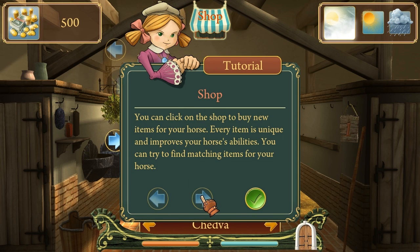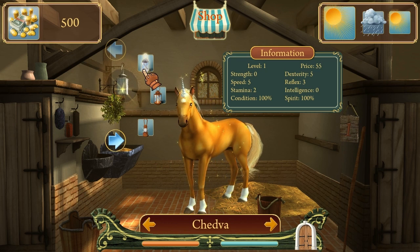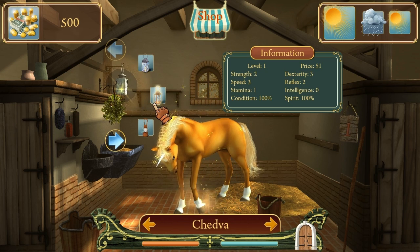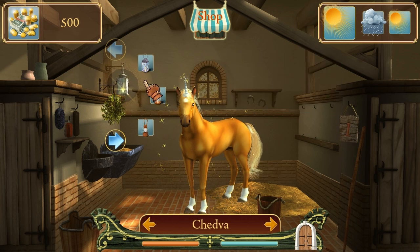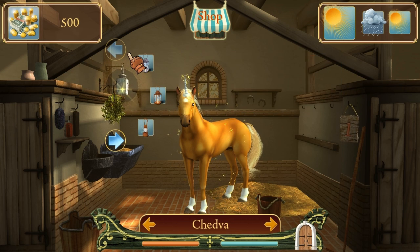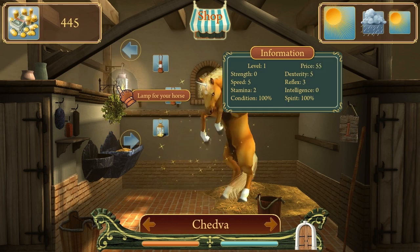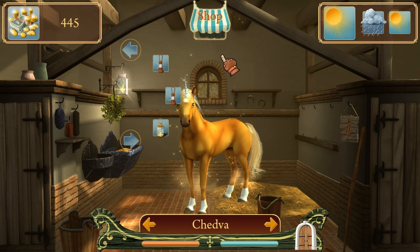Let's buy some new shit, apparently. New items. Every item is unique and improves your horse's abilities. You can try and find magic items for your horse. Let's get the fast one! Put it right there. Yeah! Lamp for my horse. That's it. Alright, I can't do anything else.